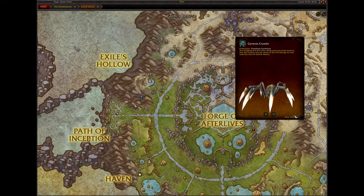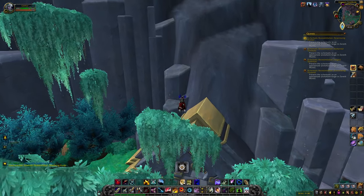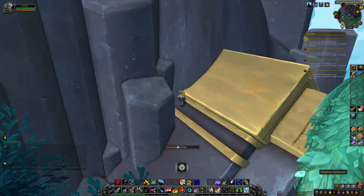The Genesis Crawler is found on top of a triangle arch where you first appear in Zereth Mortis. Fly to the top and look closely — you will see it lying there waiting for you to pick it up.